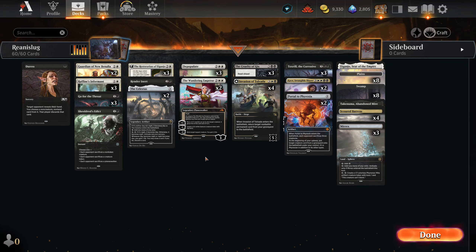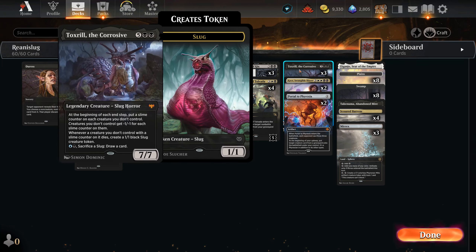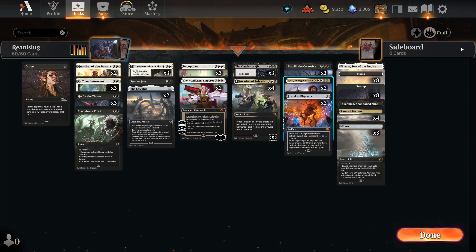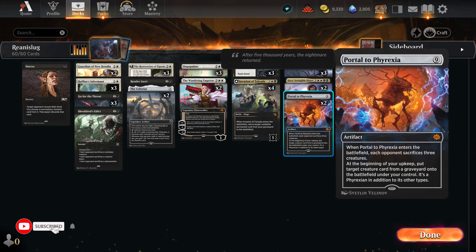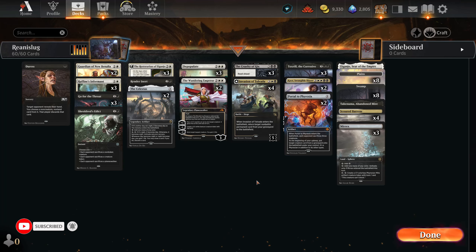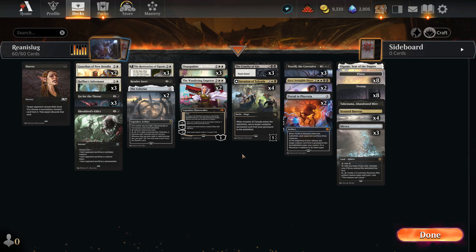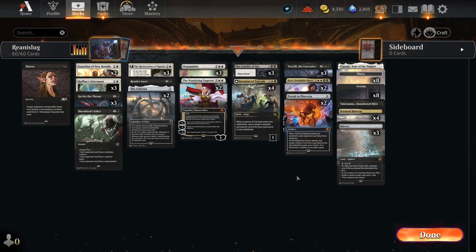Hello everyone, it's Love here, and today a deck that you probably did not expect. We will be playing a reanimator with Toxril the Corrosive, Kaya Intangible Slayer, and of course Portal to Phyrexia — the cards responsible for a lot of scoops today. We have a pretty classic reanimator deck with seven reanimation spells and seven great targets for reanimation.